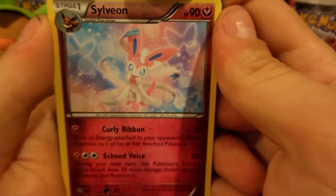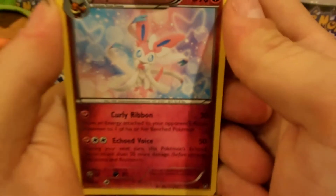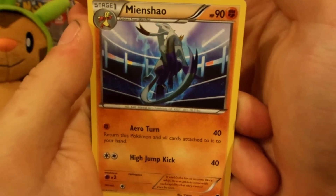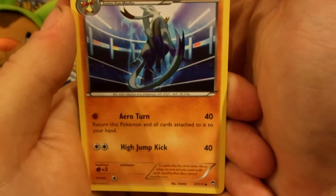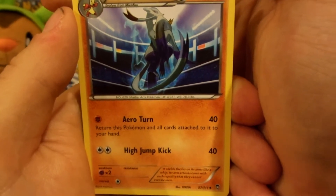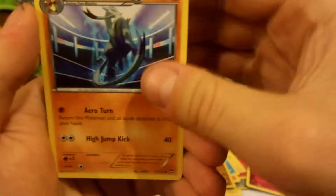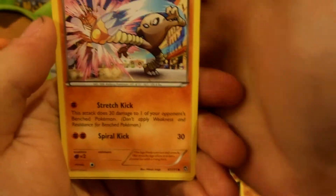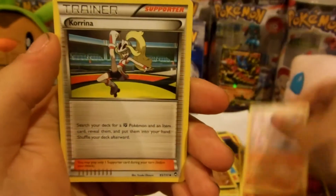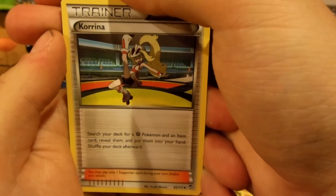Still pretty — pretty cute little fairy Pokemon. And then a Mienshao — never seen this card, I don't have it. It's just an uncommon but nice art, good job whoever drew that. And Hitmonlee — the cooler of the original Hitmon family, Hitmonchan and Hitmonlee. And then a Korrina trainer card.